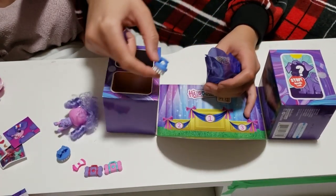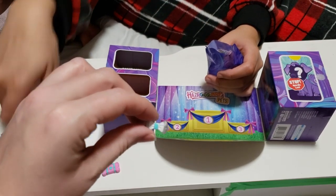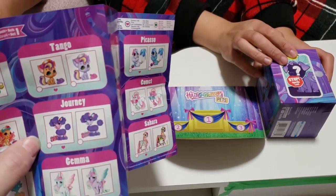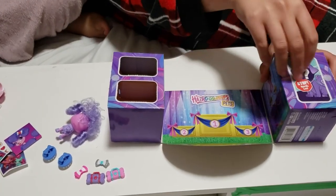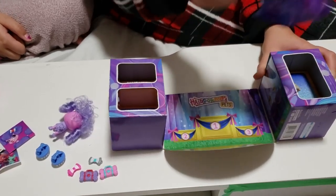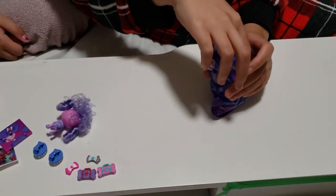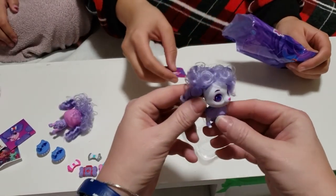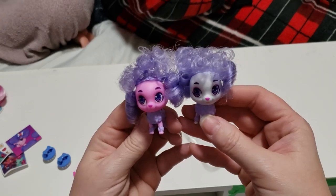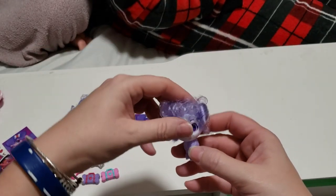We got the same sticker, the same brush, and this hair clip — it's got a different color instead of pink. Looks like we got this Journey over here. Open our pet — we got a different poodle. This one's a white and purple one — look at the difference! They're so cute. Same hairdo — now they can be in competition together.